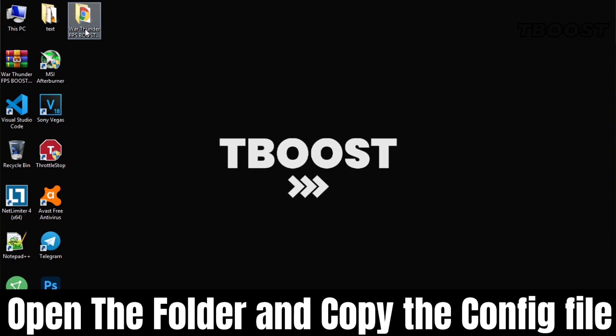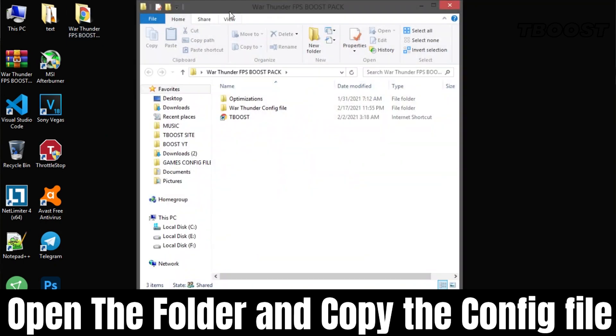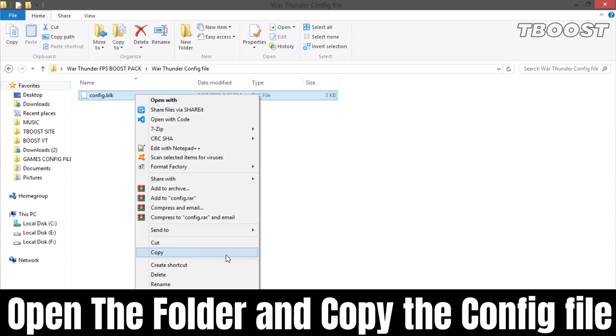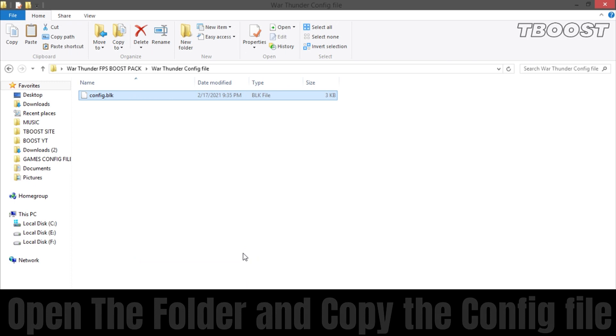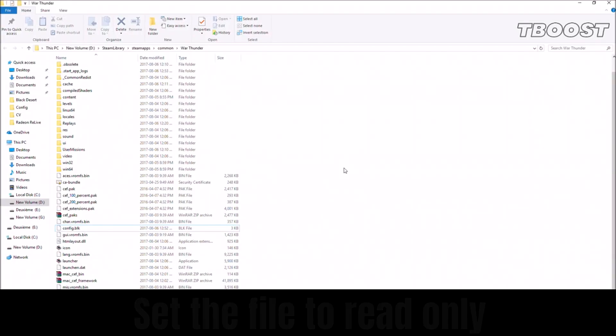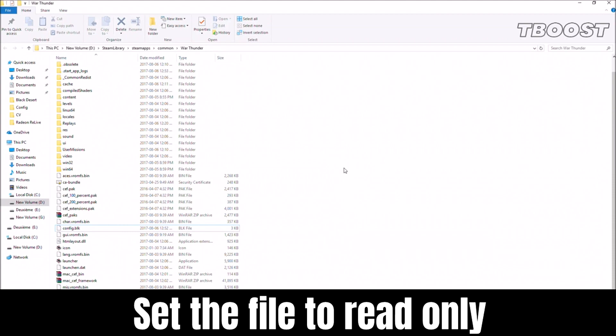Open the folder and go to the War Thunder config file. Copy this file into the game's installation directory and replace the existing file. Now set the file to read-only so the game doesn't change it.